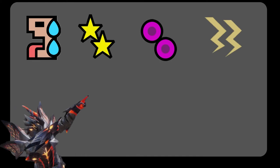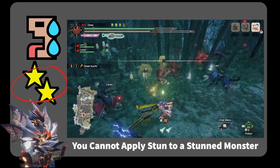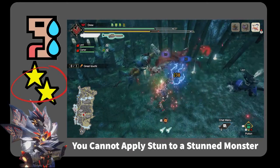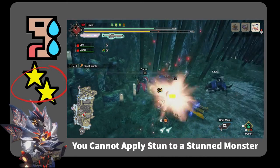Exhaust and stun are separate statuses that can be applied to the monster. These statuses are very similar to other statuses like poison and paralysis. So when you apply enough exhaust or stun to a monster, a relevant effect will trigger. For stun, the monster will fall over for a period of time, and an important thing to note is that you cannot apply stun to a monster that is stunned, so you cannot build towards the next stun until the monster fully gets up.